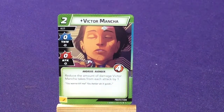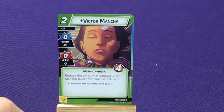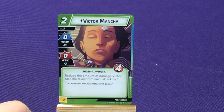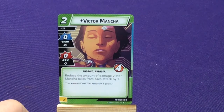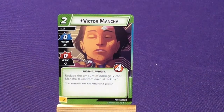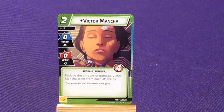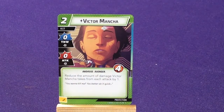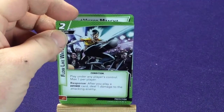We also have Victor Mancha — 0 thwart, 0 attack, Android Avenger. Reduce the amount of damage Victor Mancha takes from each attack by 1. He has 4 health and always takes 1 less damage, but he doesn't have any attack or thwart. So you basically have to play cards to upgrade him and he becomes better — it's a different kind of ally.